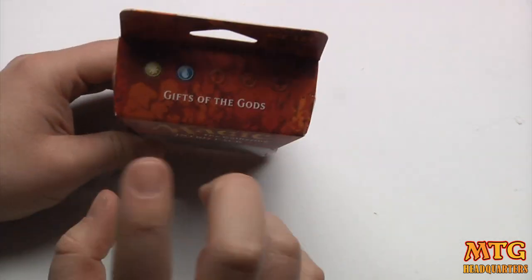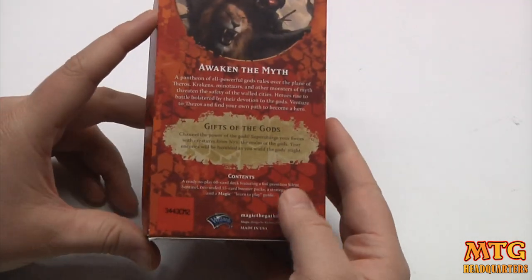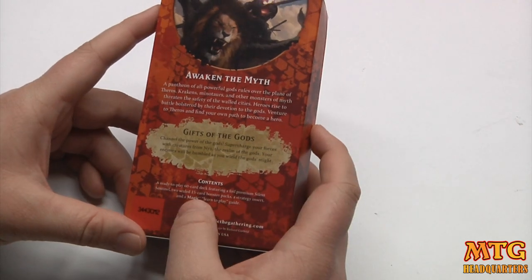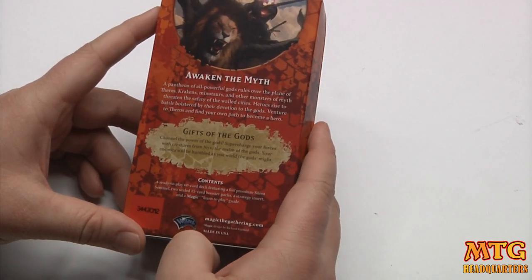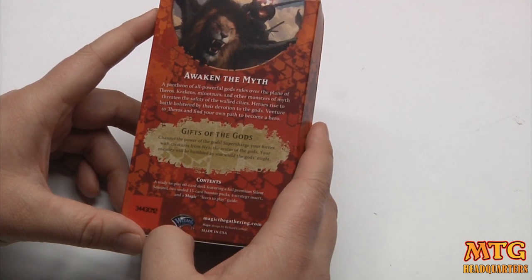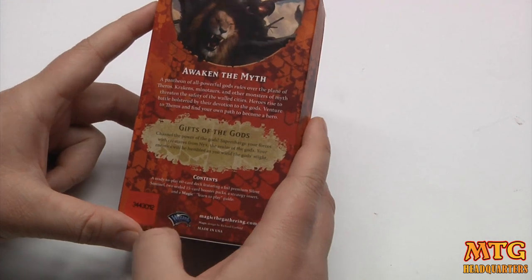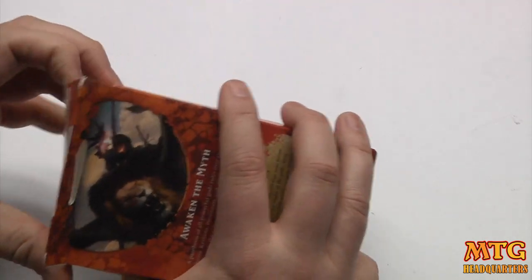We've got Gifts of the Gods, which is white-blue. Let's read about it. 'Channel the power of the gods — supercharge your forces with creatures from Nyx, the realm of the gods.'